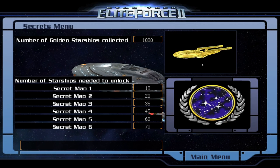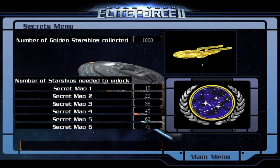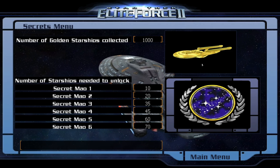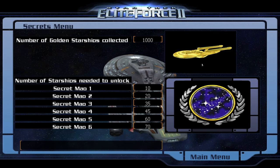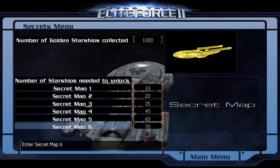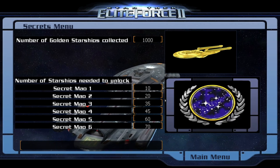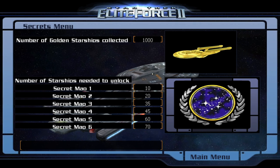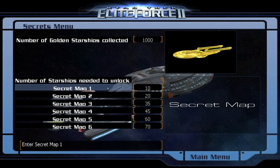Hey guys, Retro Badger here. I thought I'd make a video separate to the Elite Force 2 walkthrough and I'm going to show you all of the secret maps that you can unlock. The really interesting one is secret map number six, which I'll show you later — it's basically a room full of all of the characters. It's really weird. Anyway, let's start with secret map one.